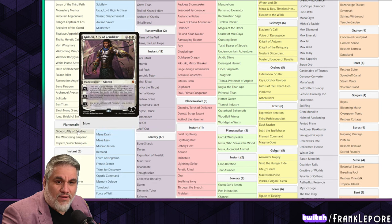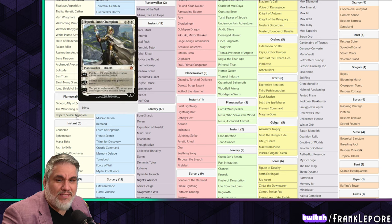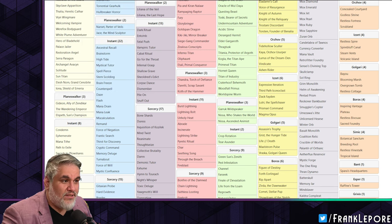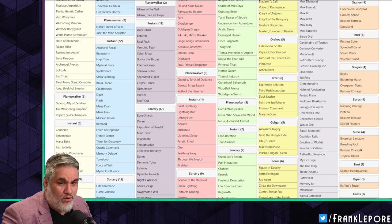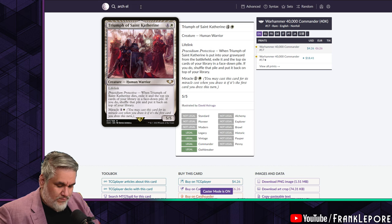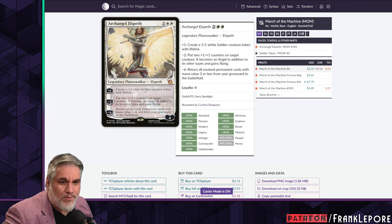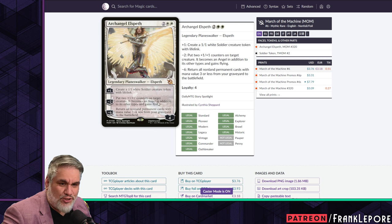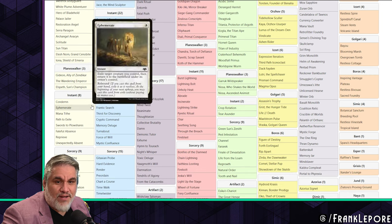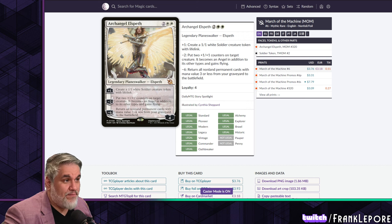Aleshnorn, Iona, Gideon, Wandering Emperor, and Elspeth Sun's Champion are the same ones I have, except I also have Gideon Jura. Instead of Gideon Ally of Zendikar, I actually have Archangel Elspeth, which I think is fairly similar. They both plus-one to make a creature, but for negative two you put two counters on a creature and it becomes an angel with flying. If you can get her to negative six, it's another Sun Titan effect. I think it's more comparable to Elspeth Tirel, which I think is fine.